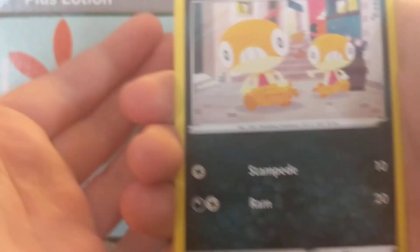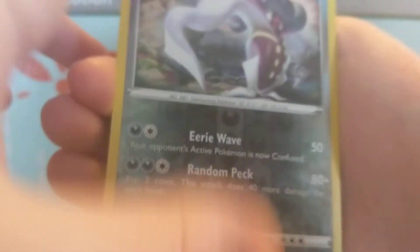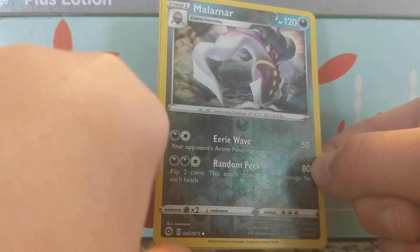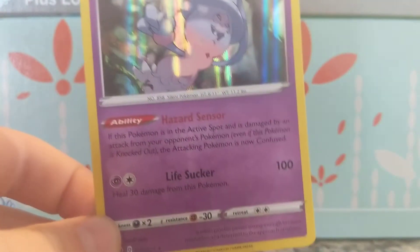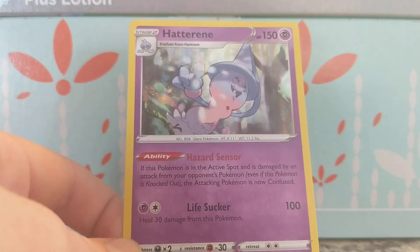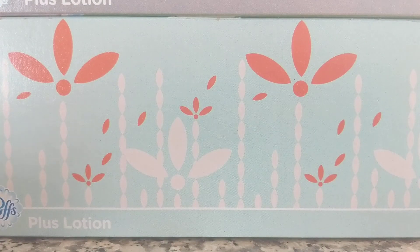It's Scraggy — Stampede Around. What a great reverse holo — no, I'm just kidding. The reverse holo is Holo Malamar! Whoa, so spooky. His centering is also a little off on top. He has Eerie Wave — your opponent's active Pokemon is now confused. And Random Peck — flip coins, does 40 damage for each heads. Our rare is Hatterene! Oh, nice — I did get this from the Hatterene box. Holo Hatterene. Hazard Sensor: if this Pokemon is in the active spot and is damaged by an attack from your opponent's Pokemon, even if knocked out, the attacking Pokemon is now confused. And Life Sucker heals 30 from this Pokemon and does 100. That's a strong, good card. Very good pack.